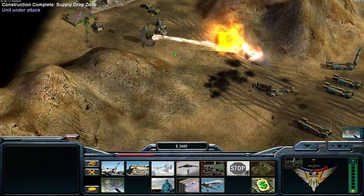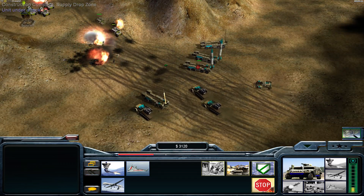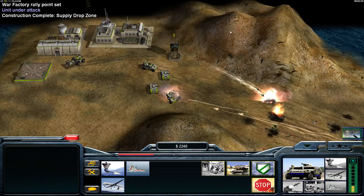Advanced training is coming in handy very quickly — we need these promoted units. We have now four scout launchers here in front of our base, which is not good at all.